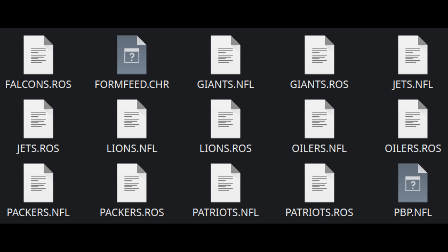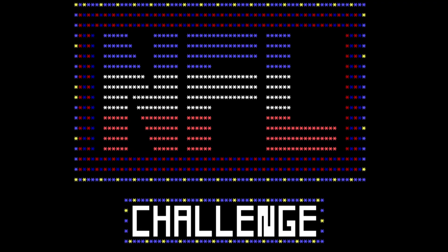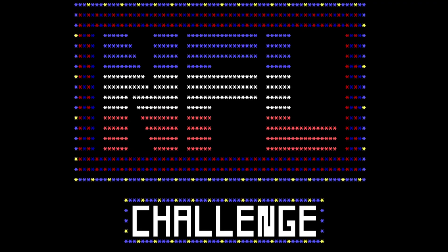Every season disc has an NFL file for each team, as well as files that determine the play-by-play and some other stuff. The problem is that this game was first made in 1985, back when most people didn't have hard drives. So the assumption was that you were using one floppy disk drive for the game program and either another drive for the teams, or you would take that first disk out and put in the team disk when the program prompted you to. Yeah, these were the stone ages of computing.